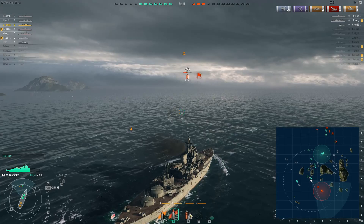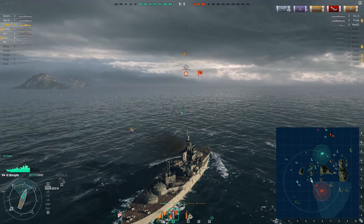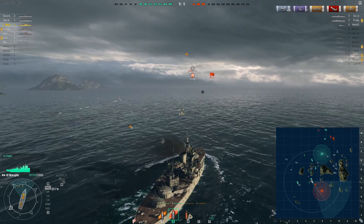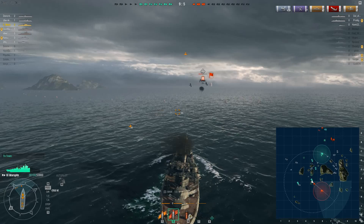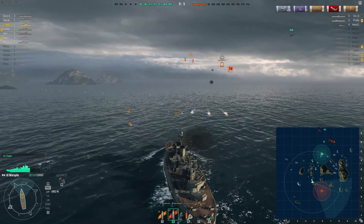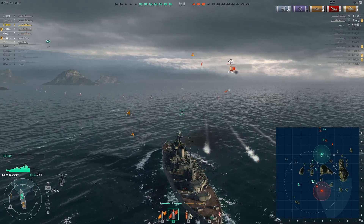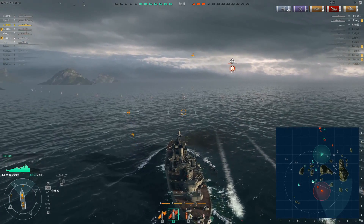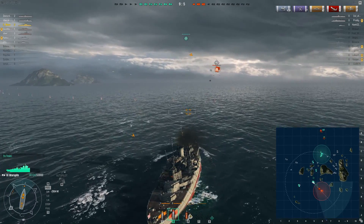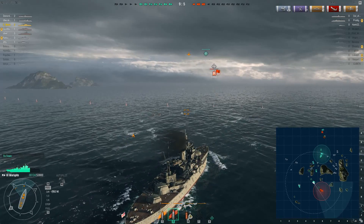There's another aircraft carrier roughly in J-8, judging by where his planes came from. He's just dropping torpedoes — one's going to hit me unless I can really dodge it. There we go, dodge it again. Helps that he's just firing them head on, but it would be very difficult to actually turn and dodge like that in another battleship.